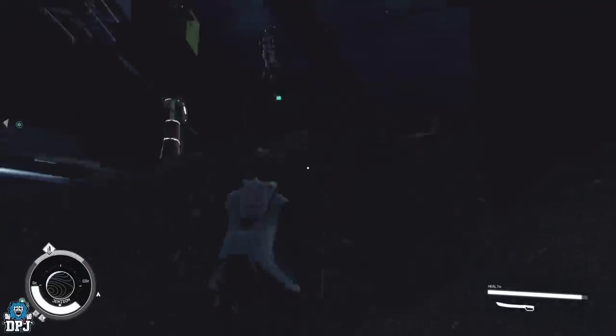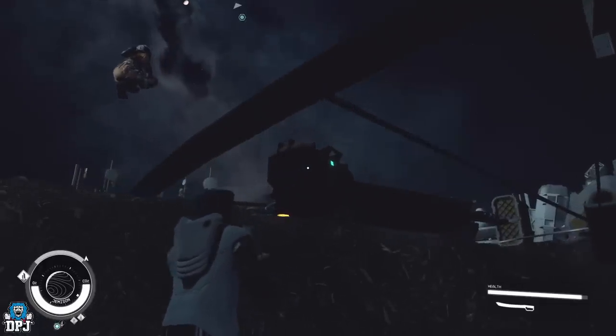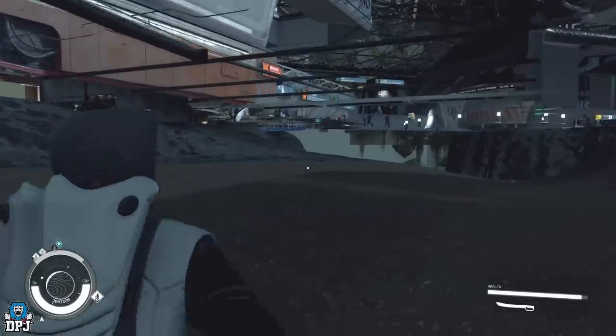Once you are through the wall, simply head right towards the chest, jump up a little, then loot it for its contents.